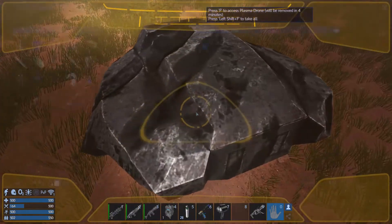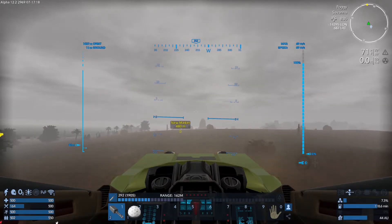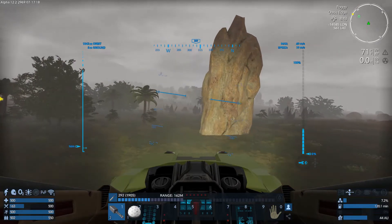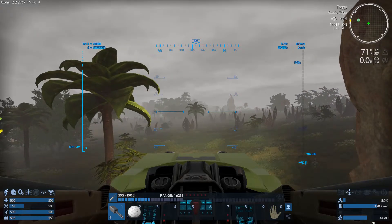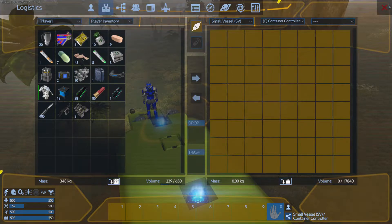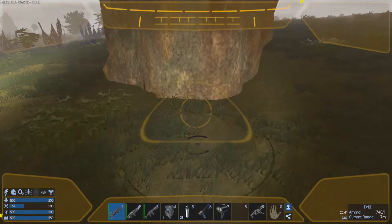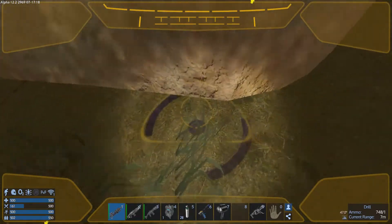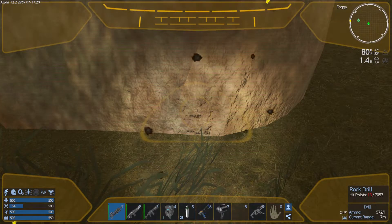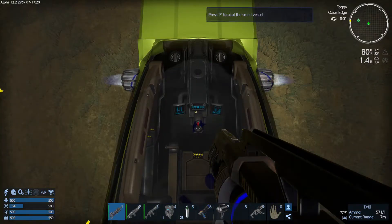I'm still at the stage of the game where items are scarce, so I will take my time and loot those guys, especially on this planet. These drones seem to have good loot on them. I need a bunch of stone. Drill we must. That's a pretty good amount of stone.